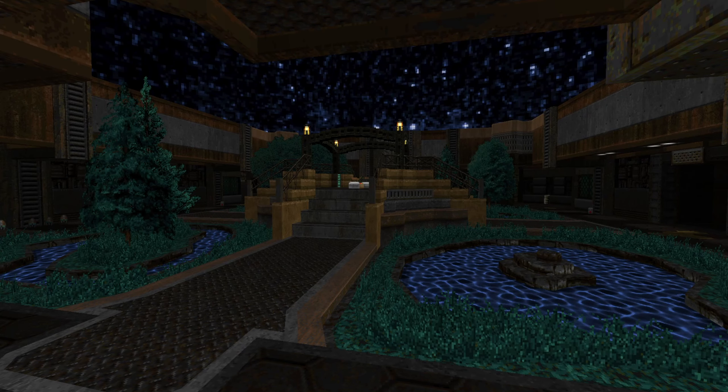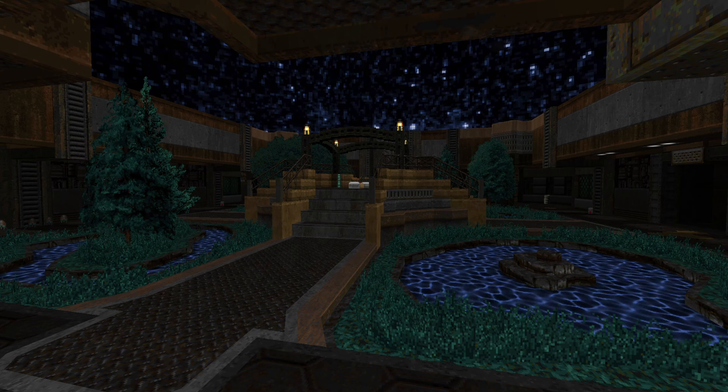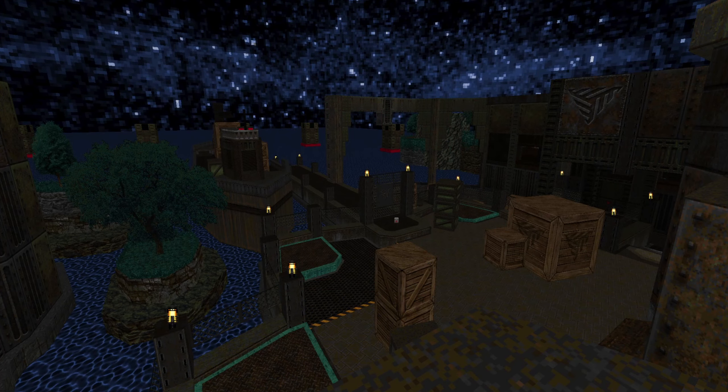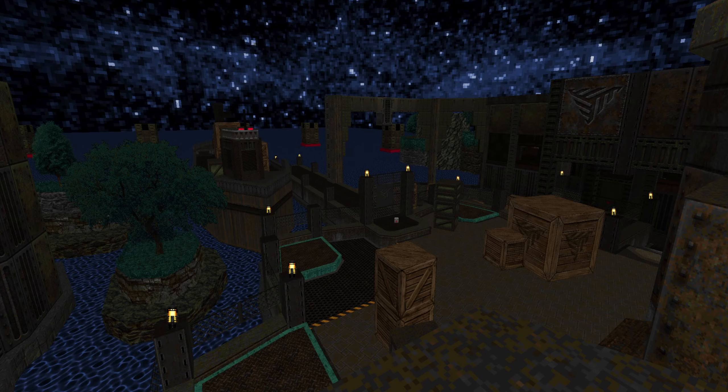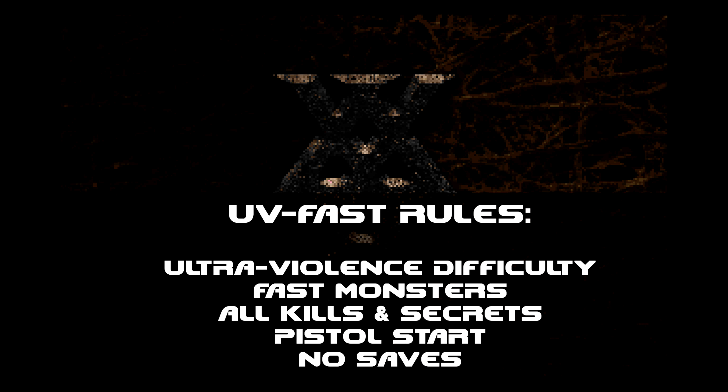What's up guys, this is Biz and welcome back to my 100% playthrough of Atmospheric Extinction for Doom 2 on the Ultraviolence difficulty with Fast Monsters enabled. Technical info on the WAD and UV Fast rules are both popping up at the bottom of the video right now — take a look. This is map two, Environmental Hostility, let's do it.